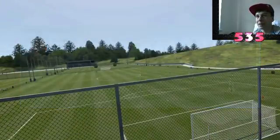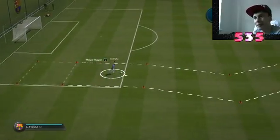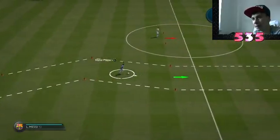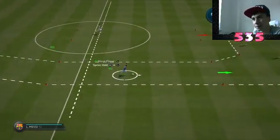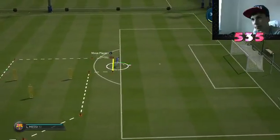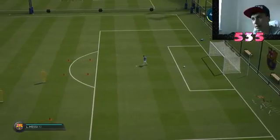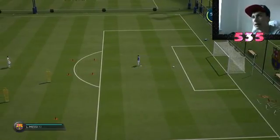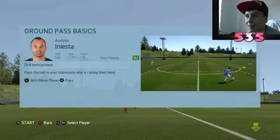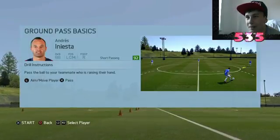The drill is basically using C for that. He's actually playing on the right wing. He has good ball control. If you get excellent, you get an A. If you get good job, it's a B. If you get almost there, it's a C. If you keep going, I think it's a D or something like that.